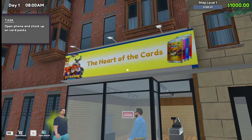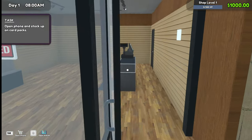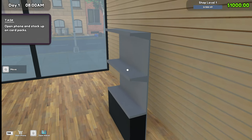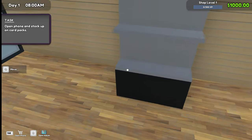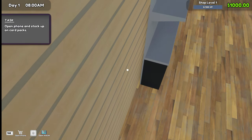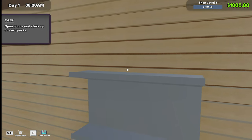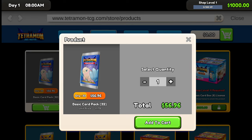Or should we have just done 'Heart of the Cards'? Okay, 'Open phone and stock up on card packs.' First — it doesn't go to the wall. Why doesn't it go to the wall? Looks like we've got three shelves here. Let's put this against the wall. That's better. It looks like we have three shelves, not just two, so we can put some on the top. We're going to buy three boxes plus a backup box so we can restock during the day.